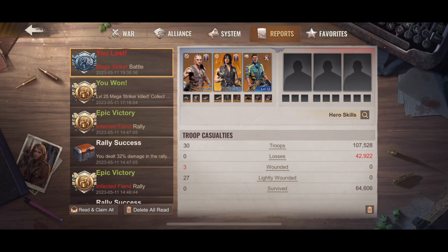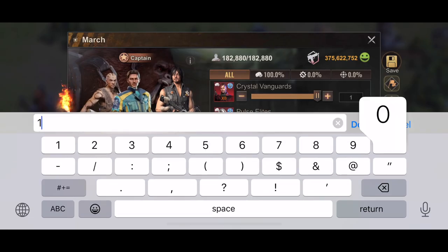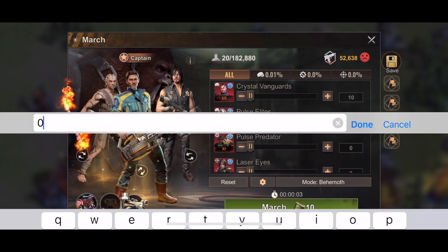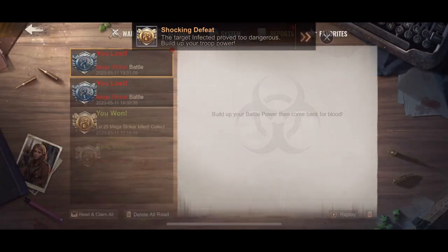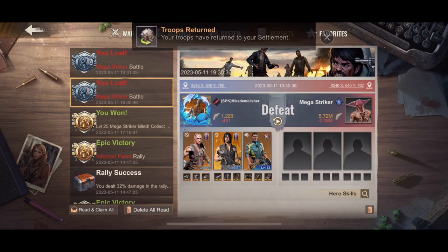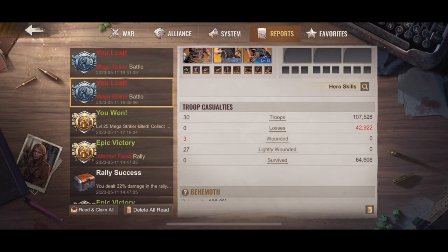Now we're going to remove the T-Rex from the march and go 10-10-10-10, 30 troops without the T-Rex, and see how much damage I do. Shocking defeat again — wounded: 42,092. That's the same result, but it may be because I haven't upgraded my gorilla or my gear.